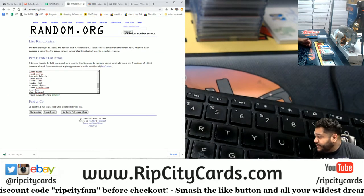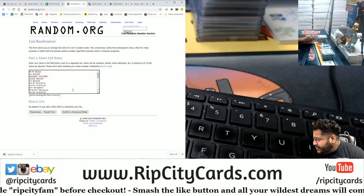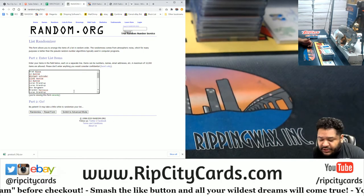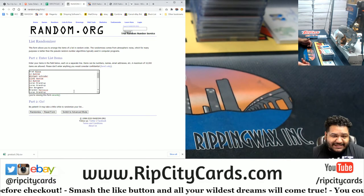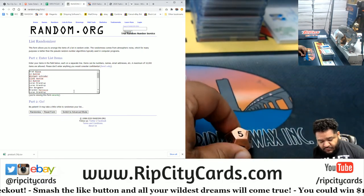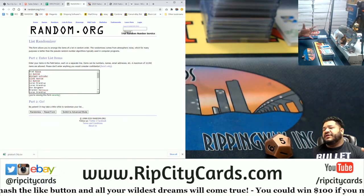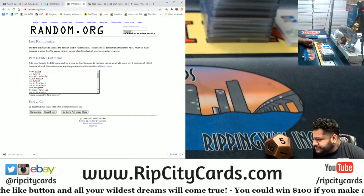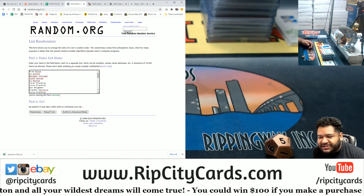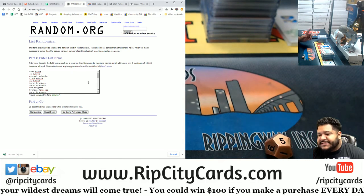Basically what I did was I copied and pasted everyone's name that was in empty baseball number four, so you're in this giveaway where you could win up to $100. I'm gonna do it top 10 — top 10 names get $10 each for a total of $100. We'll roll the die, going five times. LB, nothing but love around here my dude.